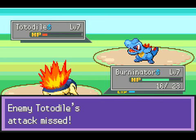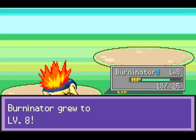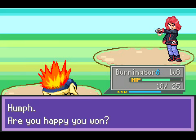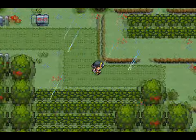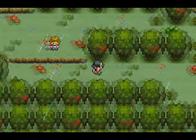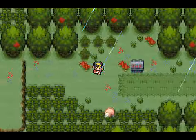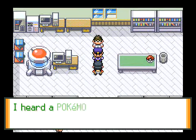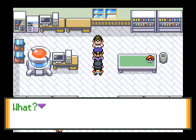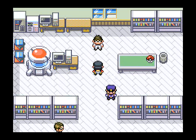Hopefully this Totodile is going to be dead soon. Thank goodness it doesn't have a Water-type move yet - it has that crappy Rage attack. I think Smokescreen is infinitely better than Rage. Burninator is now level 8! His name is question mark, question mark, question mark - that is a stupid name. I'm going to rename him when I get back to the Pokemon Lab. I'm actually going to give him a different name this time - I'm going to name him Ginger, because that's what he is. No offense to gingers - you just have no soul.